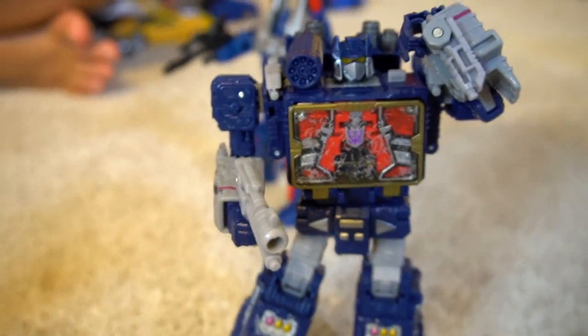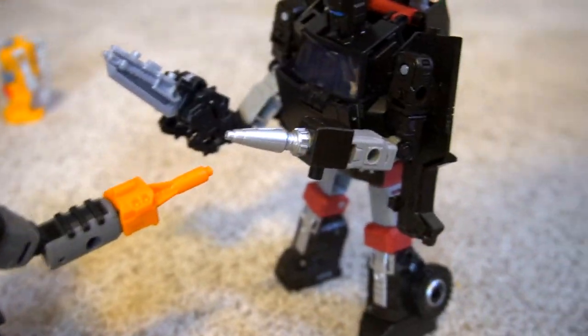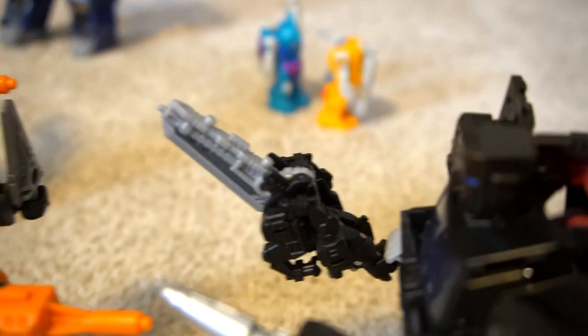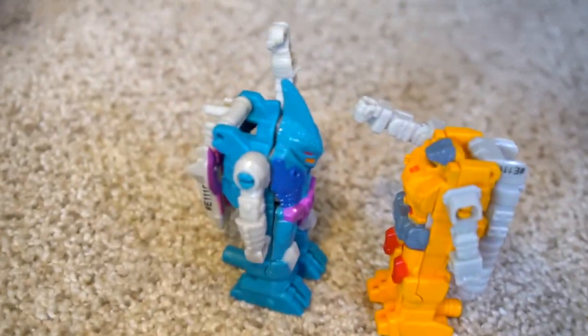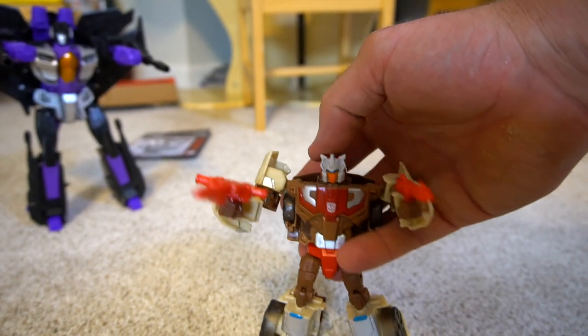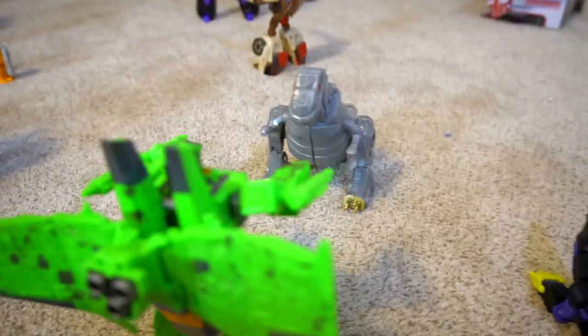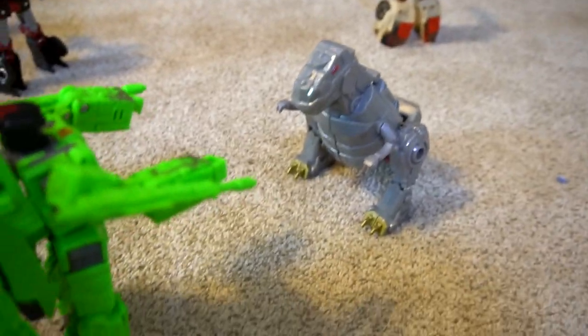We've got Soundwave and Wheeljack — really cool Wheeljack in a good pose. Who's this? Fast Track, with Trail Breaker and Lionizer. Then these little guys are Power of the Primes bots. And over here — Thundercracker with another Autobot whose name we can't remember, so leave a comment below! Then we've got Grimlock trying to take on Acid Storm.